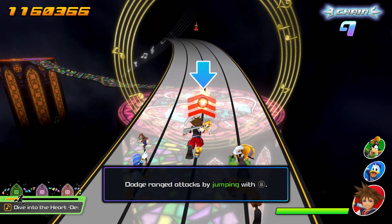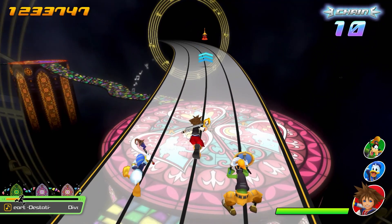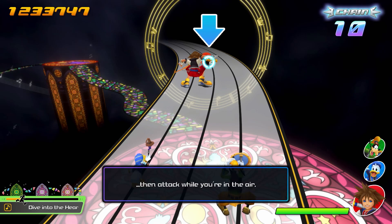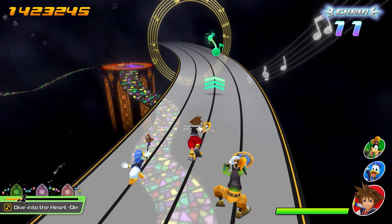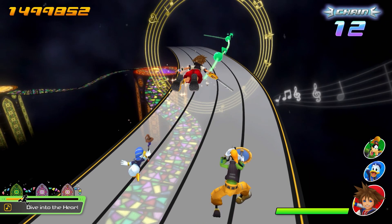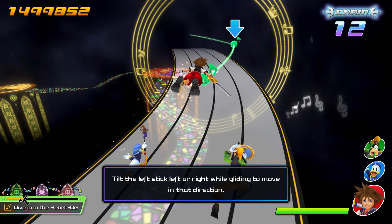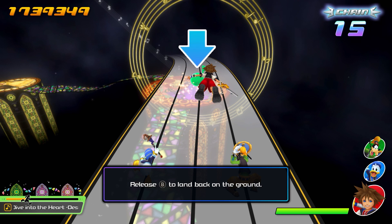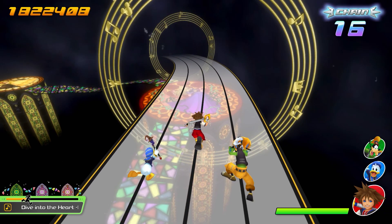Dodge ranged attacks by jumping with B. It's only a one-hit kill for them? If you count a flying enemy, it's supposed to be that you jump and attack while you're in the air. Now we've got green notes here — press and hold B to glide and hit floating glide targets. Tilt the left stick left and right while gliding to move in that direction. I had to follow the trail. Release speed to land back on the ground. Now let's try playing along with the music.